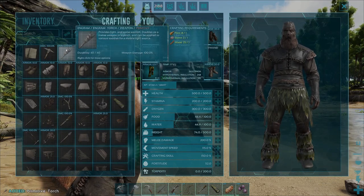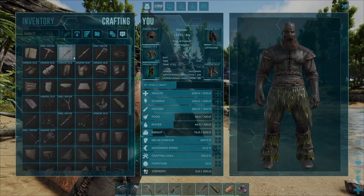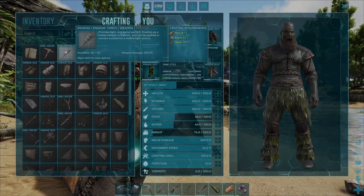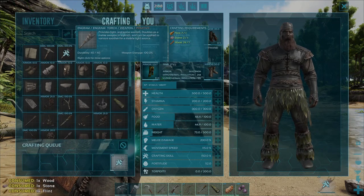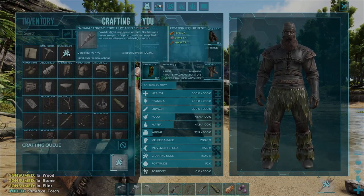As an example of crafting all — if you now want to use up the remaining resources in your inventory to craft as many torches as you can, hover over this engram and press the A key, and it'll go ahead and craft up the remaining amount available in your inventory.